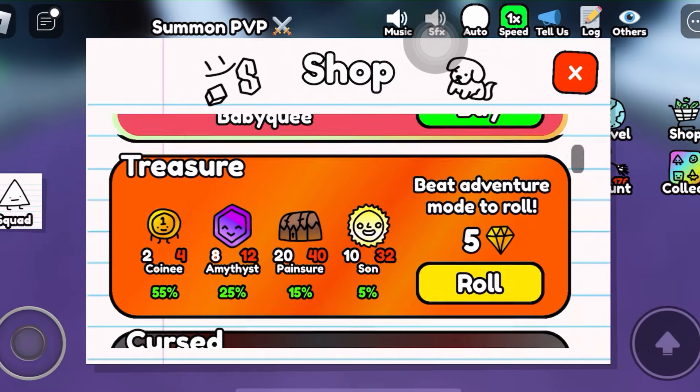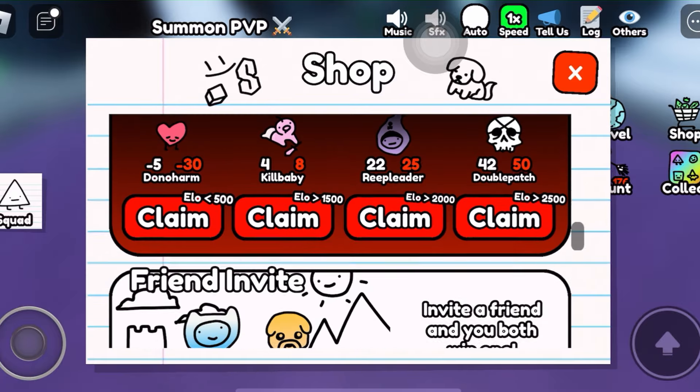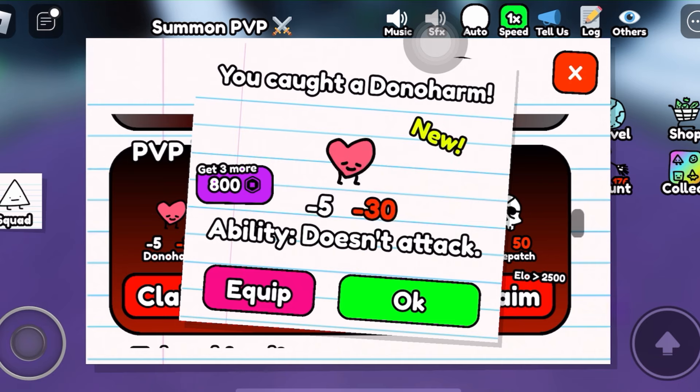First, click on the shop. When you scroll down, you will see four doodles. Depending on your ELO, you can get different doodles.